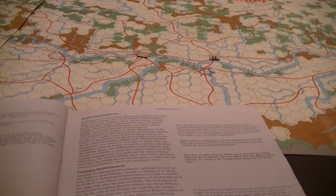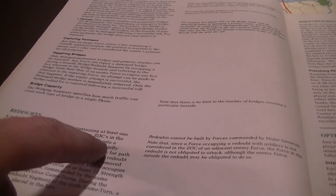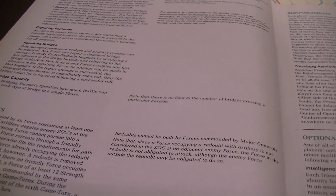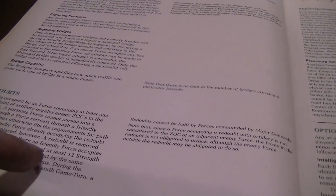Redoubts: if you have a strength point of artillery, a redoubt occupied by a force containing at least one strength point of artillery negates enemy zones of control in the redoubt. A redoubt is removed when there are no friendly forces there. To build one you need at least 12 strength points and you must remain in the hex for six consecutive game turns.